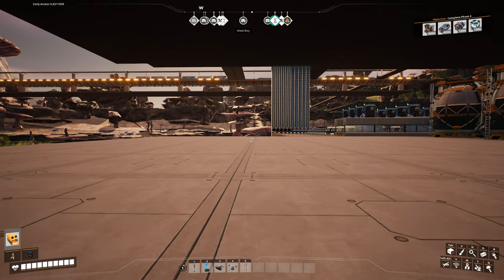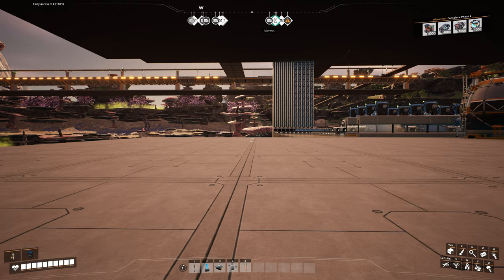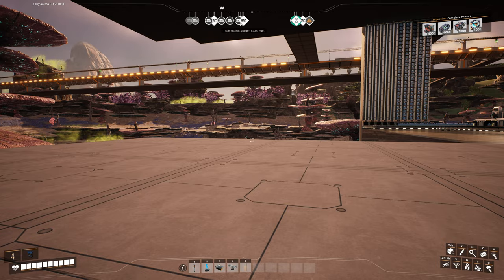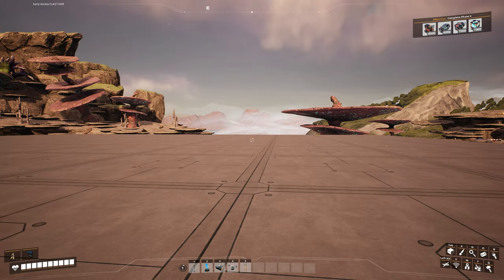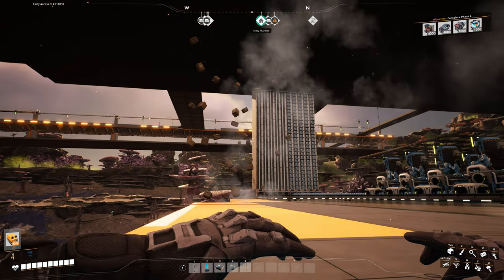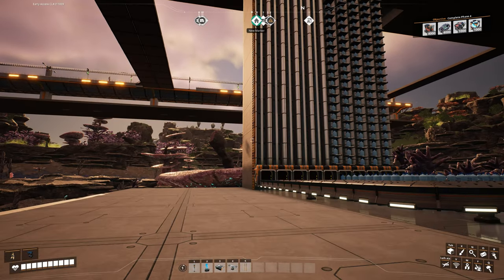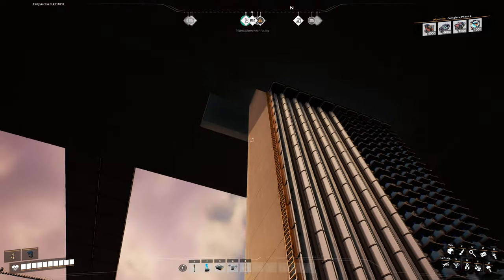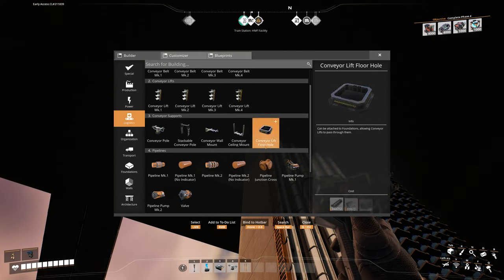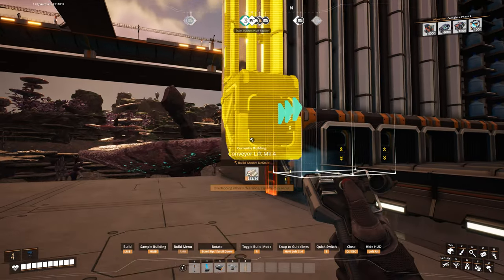I'm going to randomly expand the foundation in any direction - it doesn't matter if it's flat or not. This is where most people get creative block because they feel like you need to plan your factory direction to make it look nice. Just wing it, go with it, and adapt. I'm also going to expand the foundation this way because I'm going to add elevators for the bauxite coming down into this location - so we need four lines there as well.